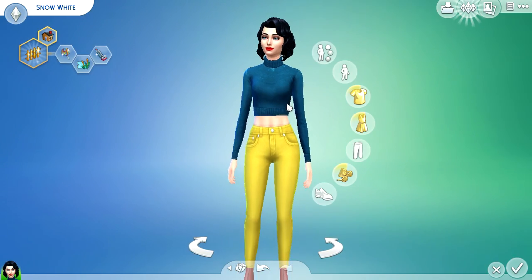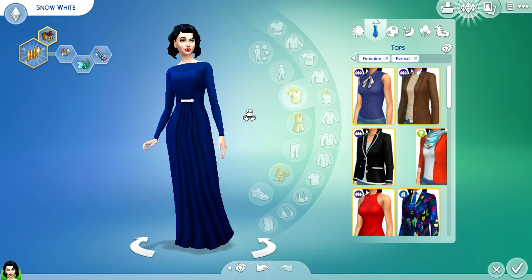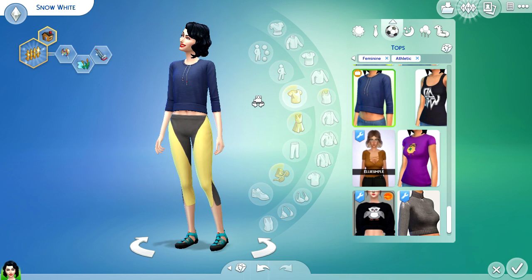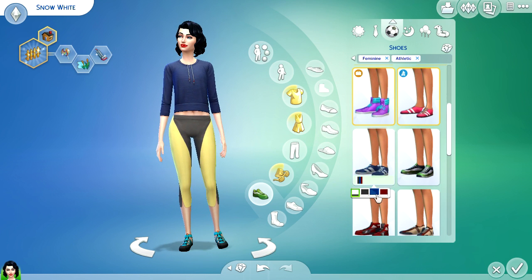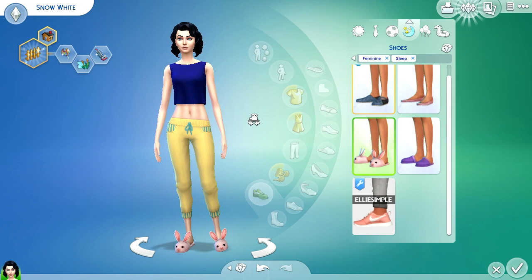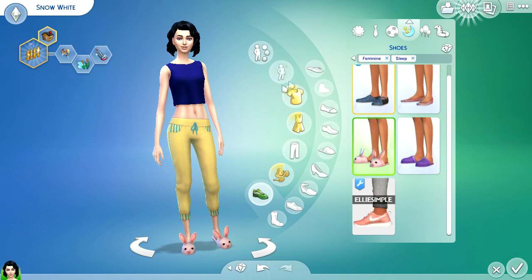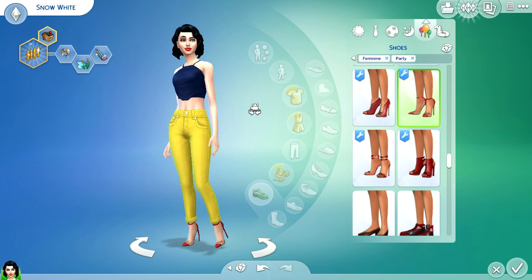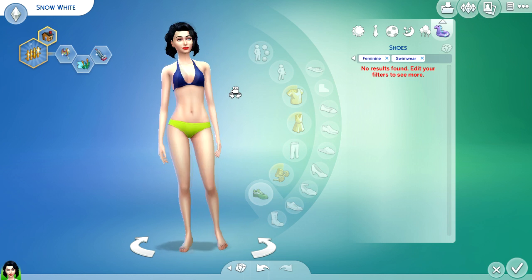Those are Snow White's colors, so I gave her her classic red lip. That's her everyday wear. This is her formal wear from the Glamour Stuff Pack — really nice, with red shoes. This is her athletic wear — I'll change those shoes to red real quick. And this is her sleepwear: a really cute blue crop top, yellow sweatpants, and pink bunny slippers. Here's her party wear and her swimwear — the bottoms look lime green but that's the best I could find.